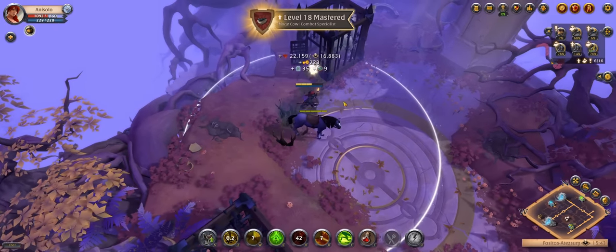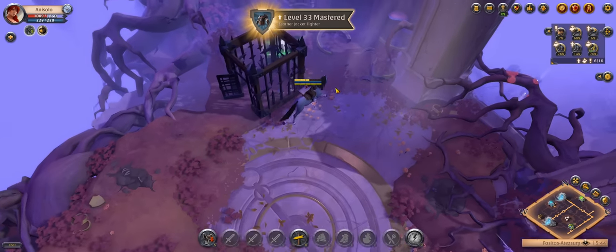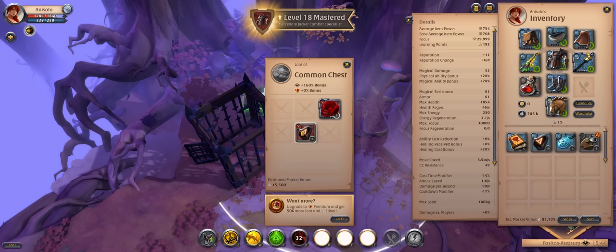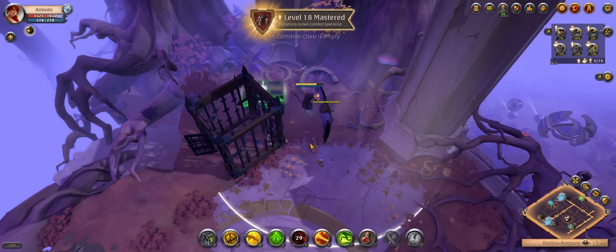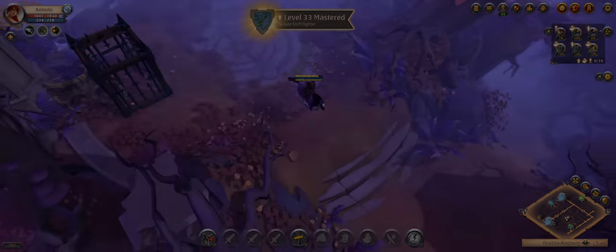Now the only thing left to do is loot the chest. This chest bugged visually — it doesn't look like it's open but it is. I've never seen this before, so it's pretty funny to get on clip. But as you can see, the chest is open and empty although it shows as locked. And that's it — that's a green chest on a fresh character with 700 IP.